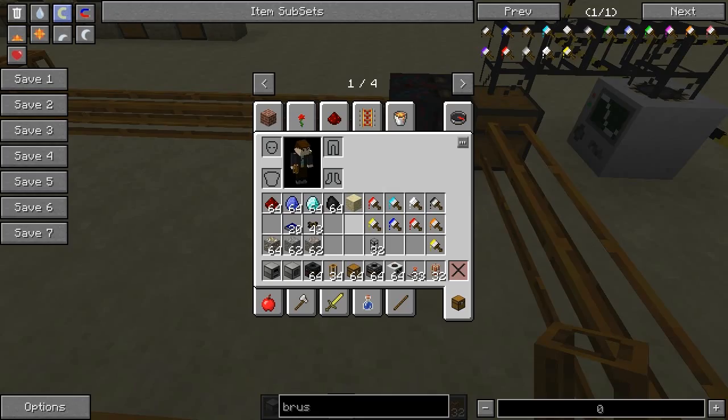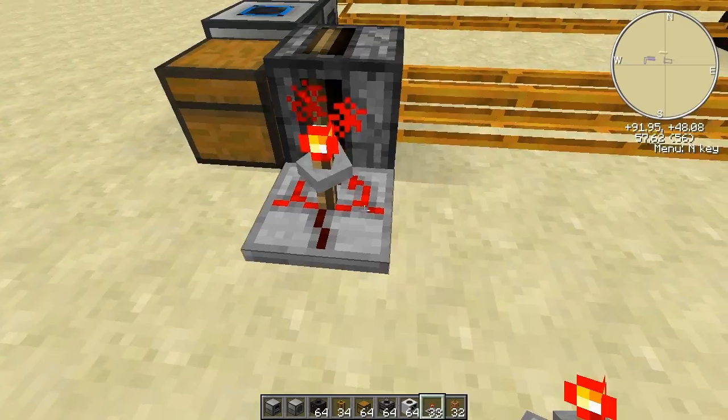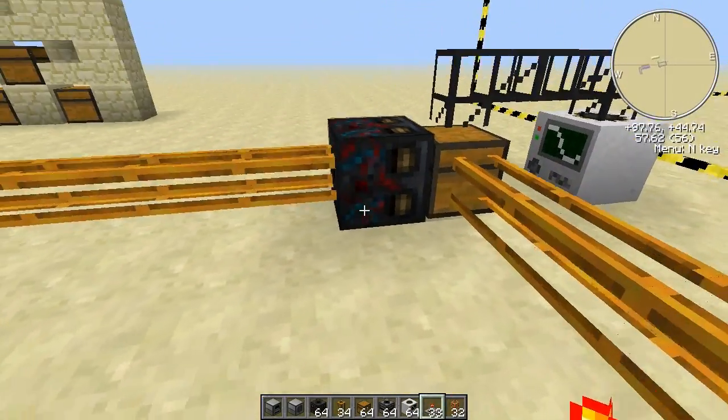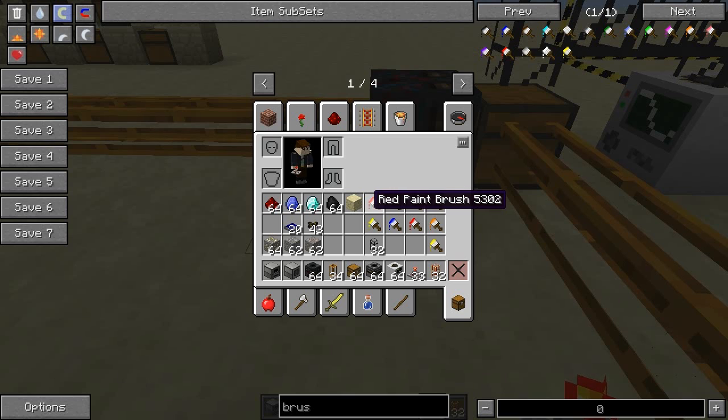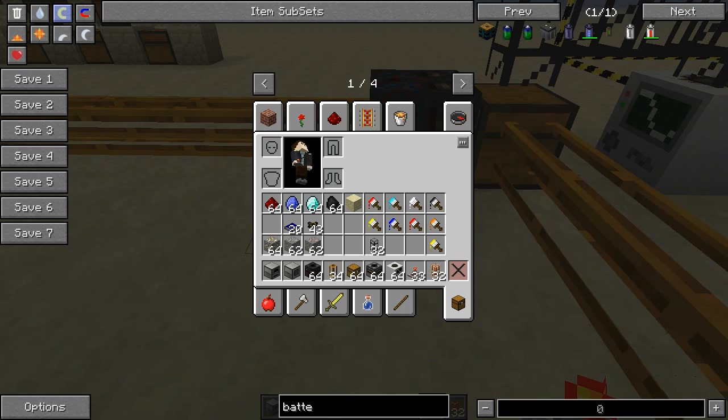Let's pipe this back in here. Next, let's place a timer so that the transposer will draw out the items from there. We also need to power this sorting machine — I'll have to grab a battery box, I forgot it.